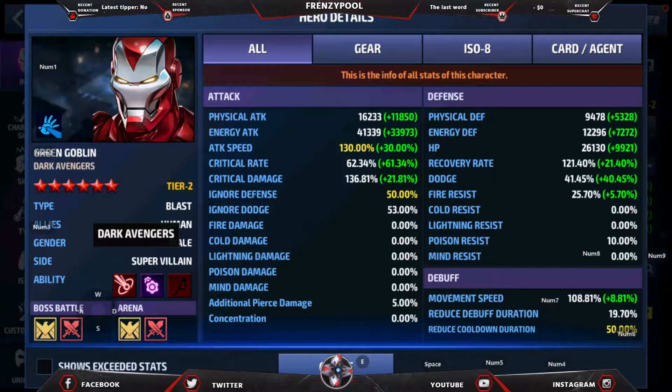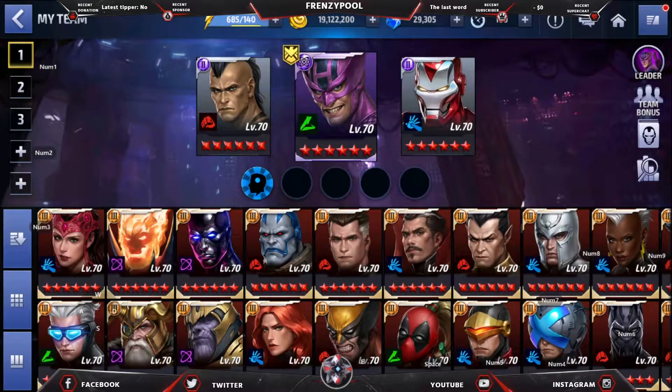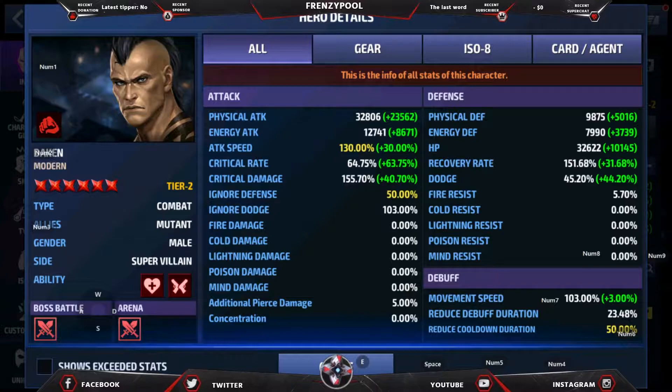This is the Dark Avengers tag I'm talking about. Bullseye also has this tag, and the others — Aries, Moonstone — they all have the tag. But Darken does not have it. So in the ABX video I did use Green Goblin as the leader, but it's not going to make much of a difference. A different leadership is the one that will be working for Darken.